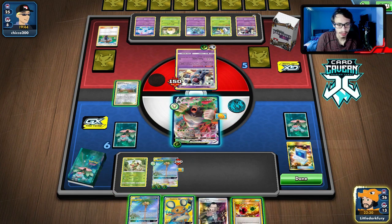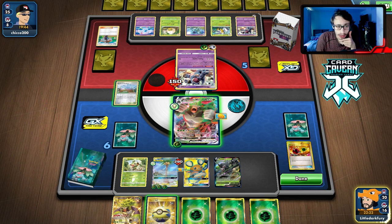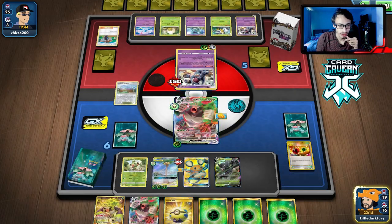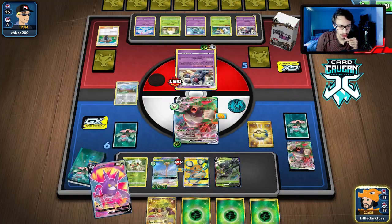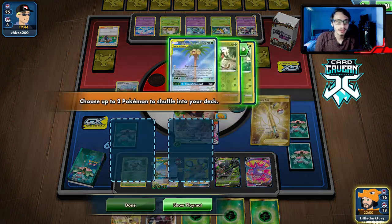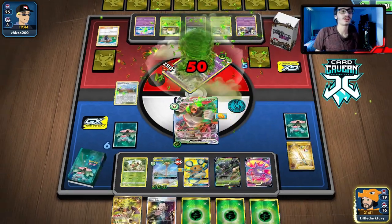We are wasting an Energy Retrieval which kind of sucks. There's Zarude! Still can't find Ordinary Rod unfortunately — not another supporter off that either. We can Crobat for two. We got the Rod! We already wasted our Turf Stadium. He might not even play a counter stadium, so we can get the Rillaboom down in a couple of turns as long as he doesn't Boss us.